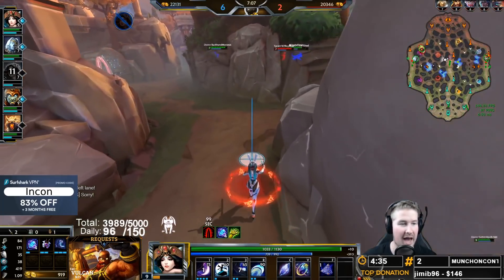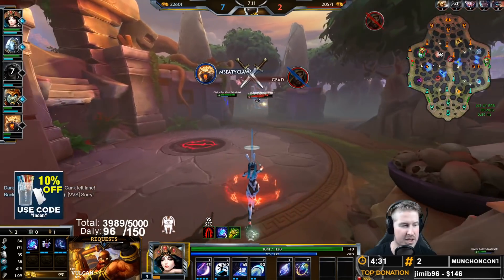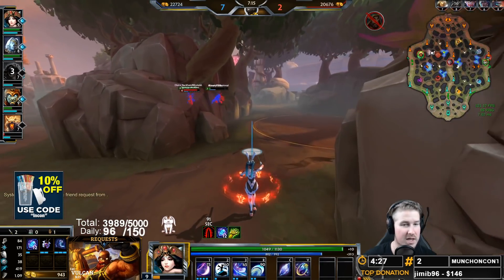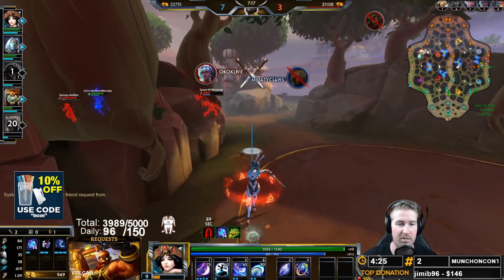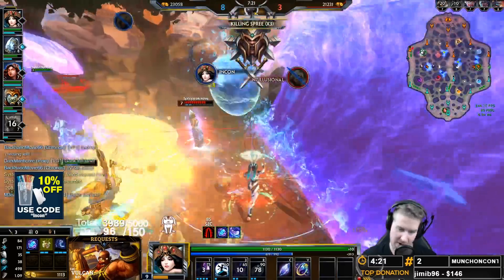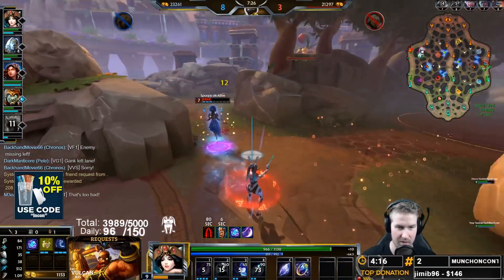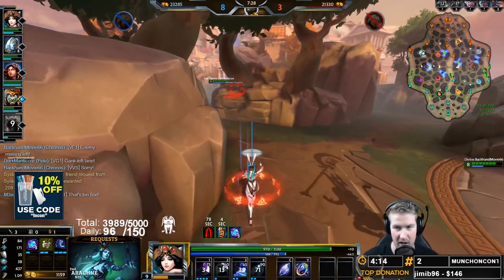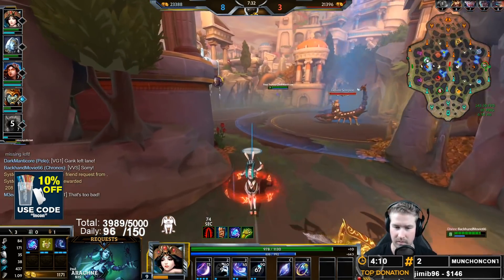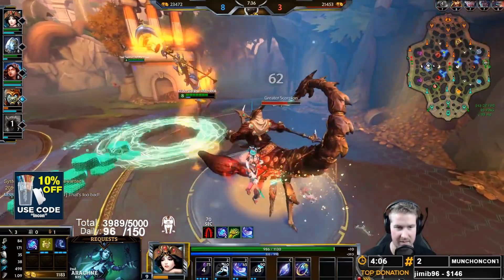As a general rule, earlier in the game you're just looking for one or maybe two people with the ultimate to get damage off and grab early kills for your XP lead. Later in the game when you're moving into team fights, that's when you hold it for bigger plays - going for two or three-man plus ults, or using it for self-peel if you're being dove by a Thor.